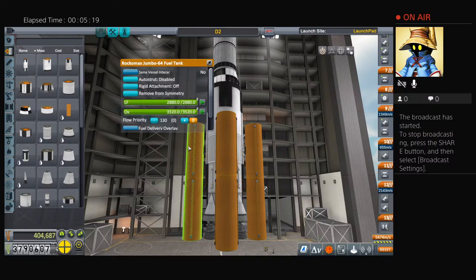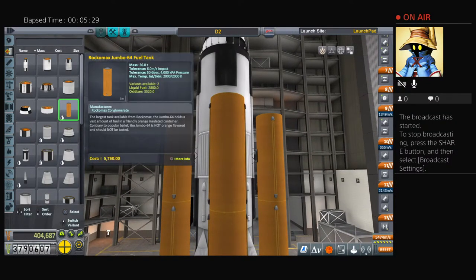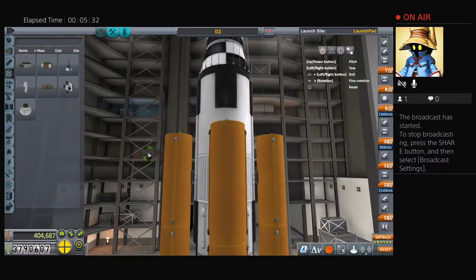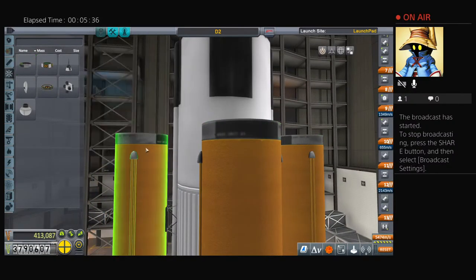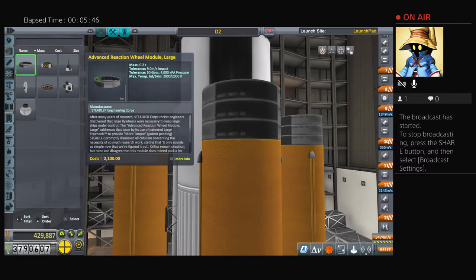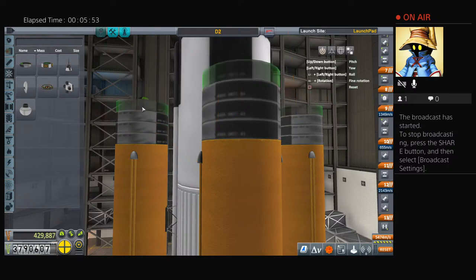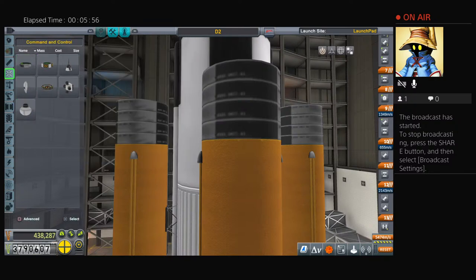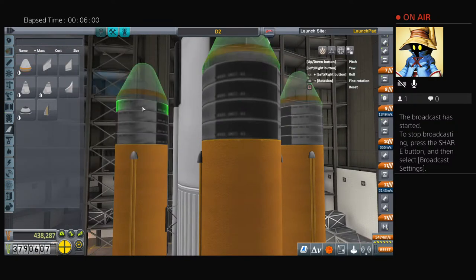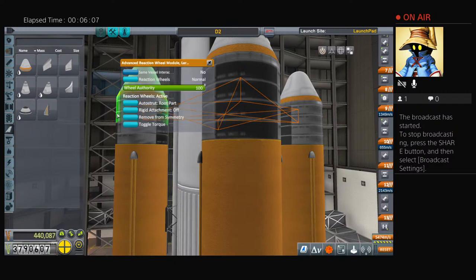We're going to grab the reaction control wheels. It's about the time it crashed us last time, so let's save our progress. Let's place the reaction control wheels on — remember the bottom will be the heaviest part strutting. Move up to the top for the root part, set that to root, copy it. Let's go to our aerodynamics, grab the cone, make sure it's orange. Set that to grandparent part. Looking good now.